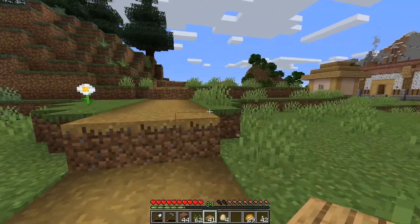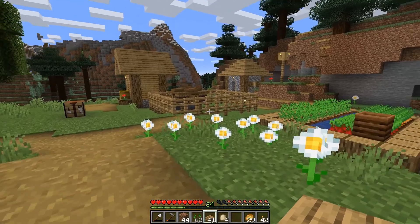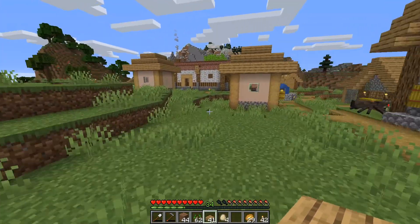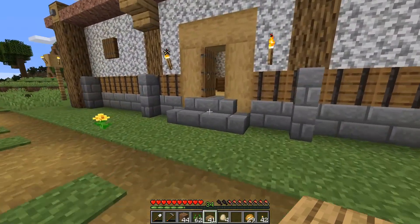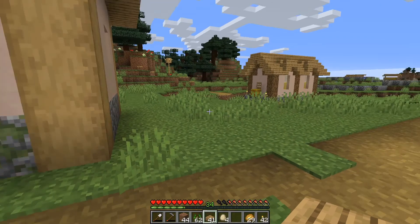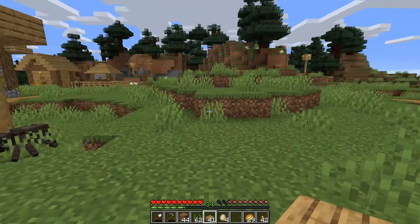So there's our egg farm, chicken farm. If I put some eggs inside of the coop it will turn into more of a chicken farm. What you get from chickens are basically raw chicken and feathers, and the feathers you can use for arrows, which is going to be really good because I'm kind of running low on arrows.